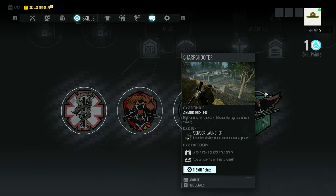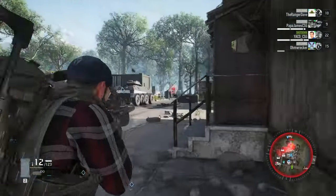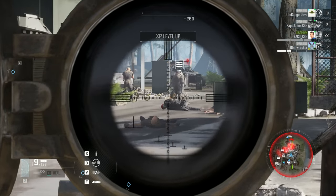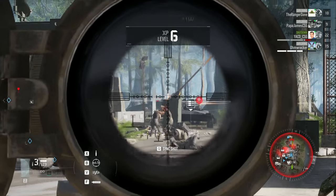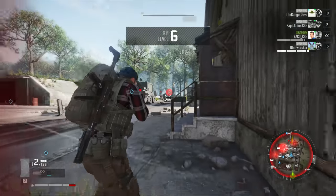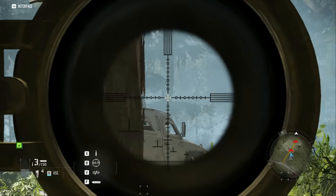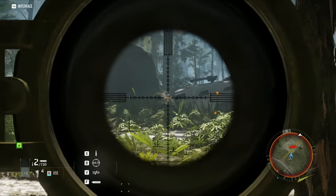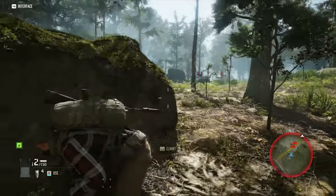What's cool about the sharpshooter class is he not only excels at engaging targets at a distance, as you would expect, but he also has some abilities including a gadget that lets him auto-mark targets in a wide area, and he also has armor-piercing ammunition. This lets him hit armored enemies as well as drones a bit harder. He also gets bonuses for both his DMRs — his designated marksman rifles — as well as his full-on sniper rifles, and better breath control when you're trying to land those long-distance shots.